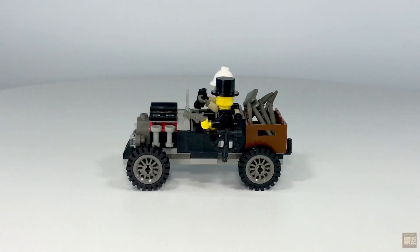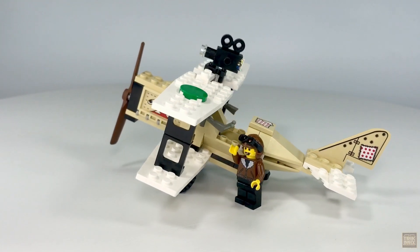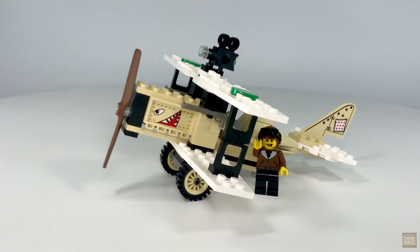Also included is a treasure map — the same one we saw in episode two. Overall, this is an excellent addition to our ever-growing stable of Adventurers vehicles, but not quite as excellent as the last thing on our checklist.